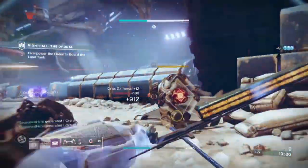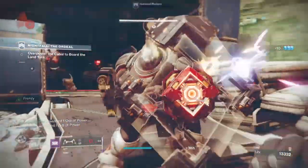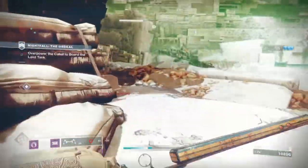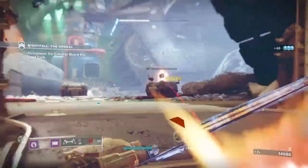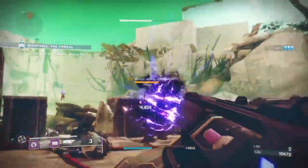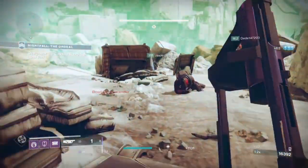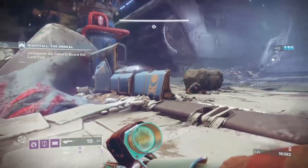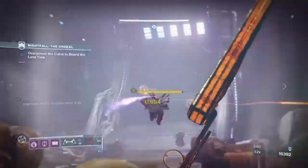However in end game content you don't want to die a lot, especially in content where if you die there's a long respawn timer or you'll get sent back to orbit. There are much better and stronger perks out there for Titans that offer better survival rates than Precious Scars, such as Ursa. Although getting an overshield upon being revived is great for soaking up extra damage, it doesn't last long nor will it have a great impact that your whole team can rely on back to back, compared to something like Ursa or Heart of Inmost Light.